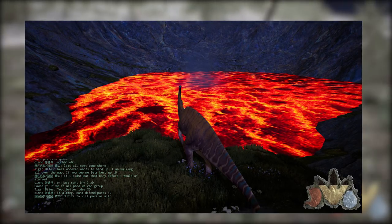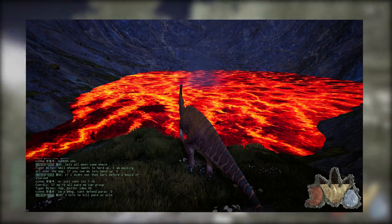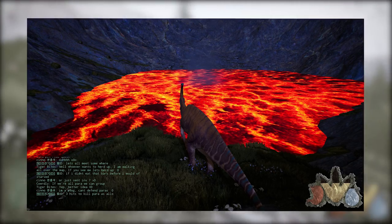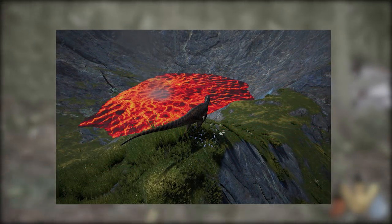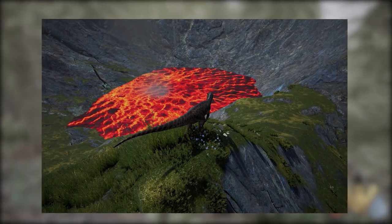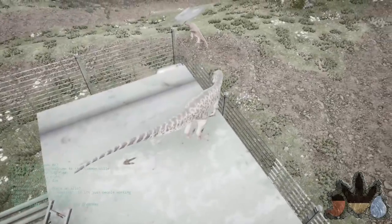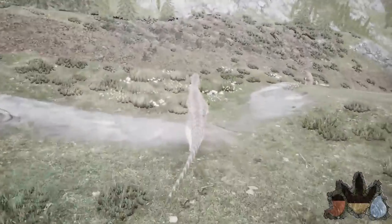Apparently there is an active volcano on the map that I overlooked entirely — I don't even know how to get to it right now. There's a smoke section somewhere on the map you can run to, but I'm nervous to do that with any of my creatures because there will probably always be someone up there checking it out. I don't think it actually erupts or anything, so you don't have to worry about that, but you never know.